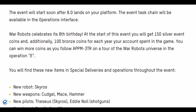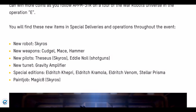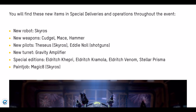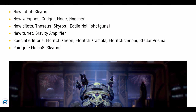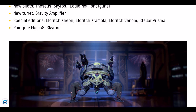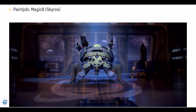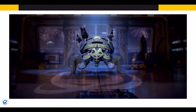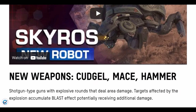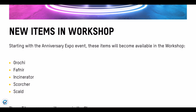As you all know, we have the new robot Skyros, new weapons Kugel, Mace, and Hammer, new pilots Theseus for the Skyros and Eddie Knoll for all shotguns, new turret Gravity Amplifier, special editions of the Eldridge Kefi, Eldridge Cramola, Eldridge Venom, and the Stellar Prisma paint job for the Skyros — which is beautiful. There is a little breakdown video if you want that. That new shotgun looks amazing.